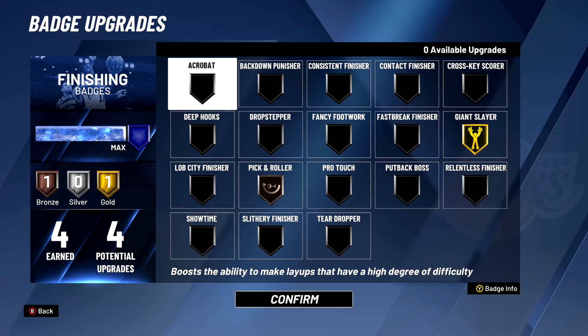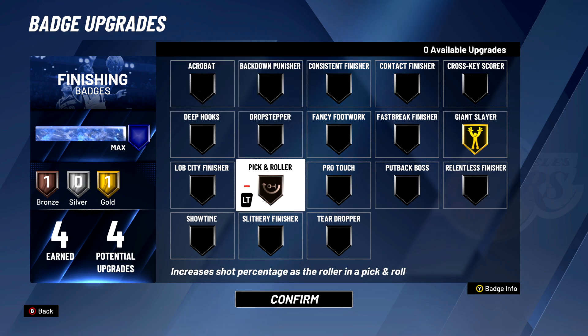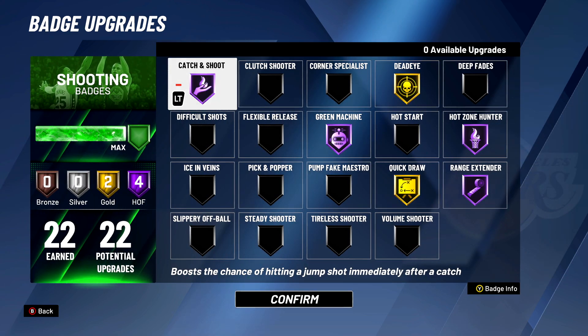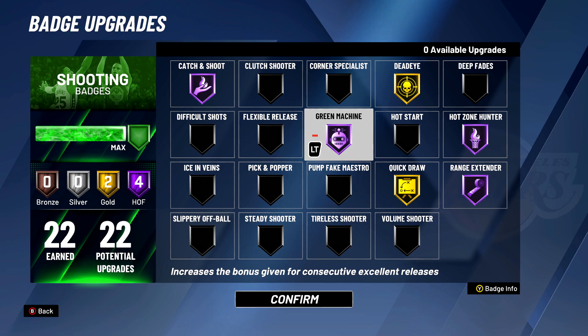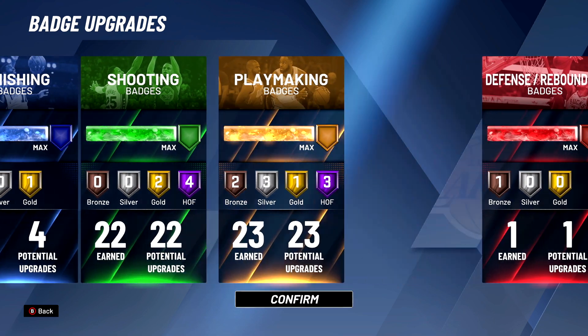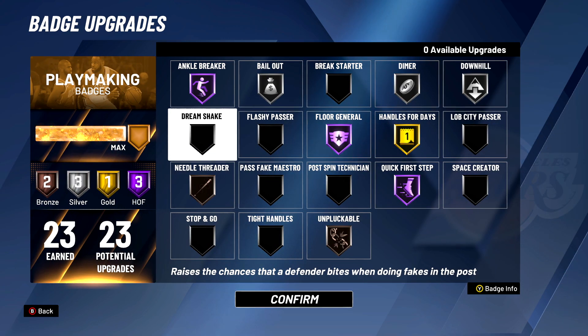Here are the finishing badges — I only have four of them. I've got Gold Giant Slayer and Bronze Pick and Roller. For shooting, I got all of my badges: Hall of Fame Catch and Shoot, Hall of Fame Green Machine, Gold Dead Eye, Hall of Fame Hot Zone Hunter, Hall of Fame Range Extender, and Gold Quick Draw.